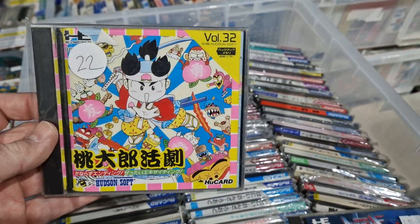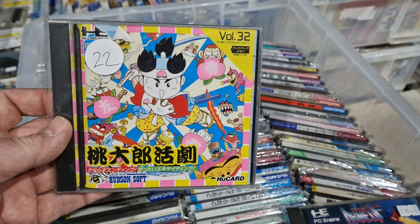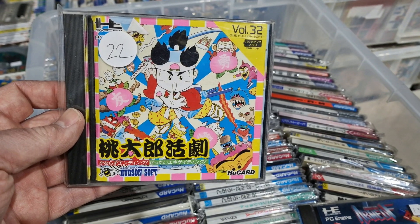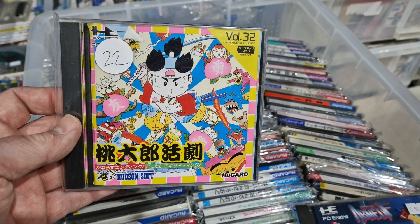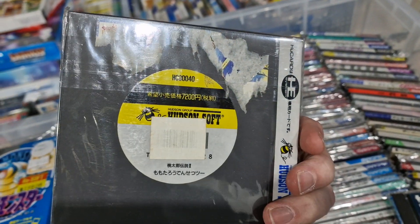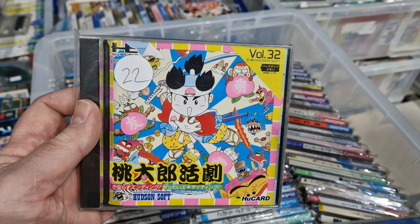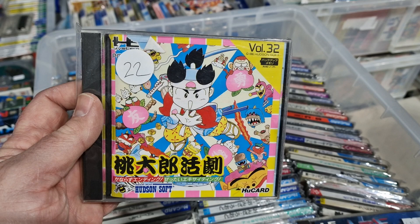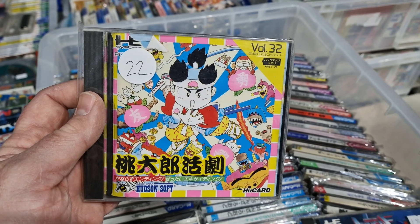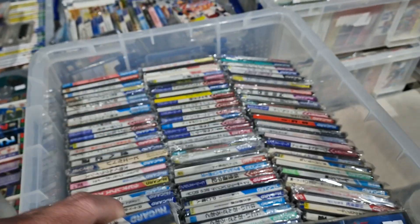So this is Momotaro Katsugeki - probably making a mess of pronouncing that. The other Momotaro games - Peach Boy games - are all unplayable. But for this one, Hudson Soft decided to make it into a platform game, and it's arguably the best platform game on the system. It is absolutely incredible. The other games go for a fiver each; this one's a bit more expensive because people actually want to play it.